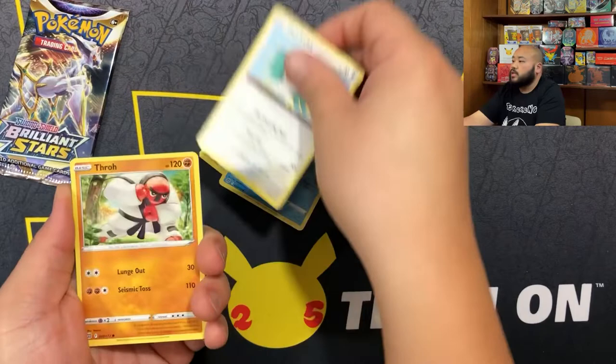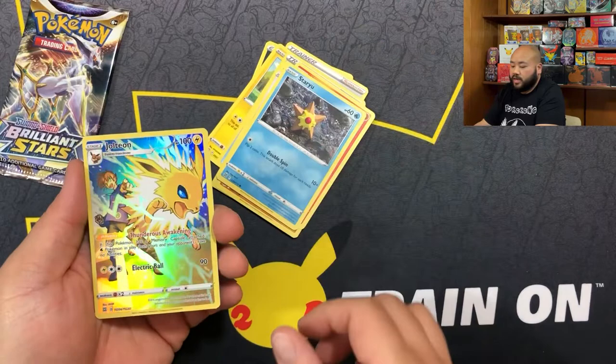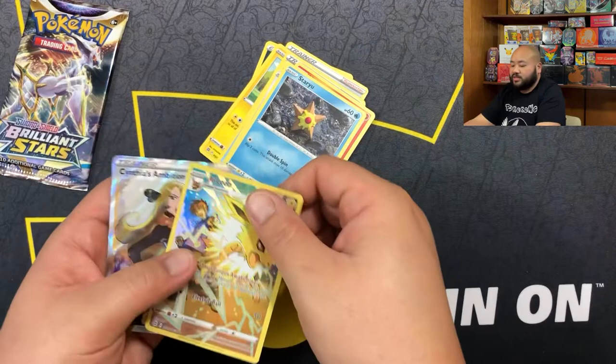We have a Darkness Energy, Marnie's Pride, Pachirisu, Trainer Card Absol, Hawlucha, Throh, Magmar, Staryu - and we got a Jolteon Trainer Gallery and a Cynthia's Ambition. So a double hit - not bad! We got a double hit in that one.